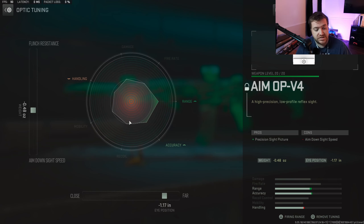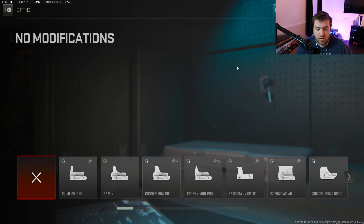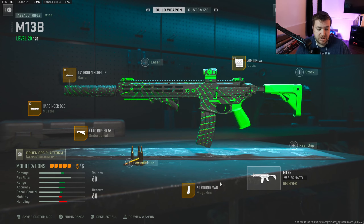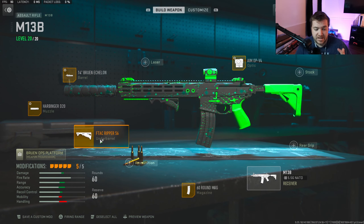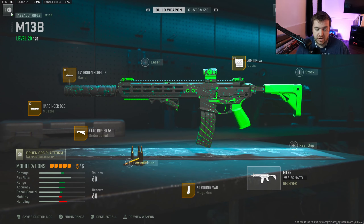I'm using the AIM OP-V4 optic — obviously this is up to you. I have a negative 0.48 toward aim down sight speed and a negative 1.17 toward far. This gives you a good amount of range with that sight, but you can throw on a red dot if you prefer. You need to be using the 60-round mag — you could go with the 45, but the 60 gives you more ammo. The F-Tac Ripper 56 underbarrel gives you the best recoil control and is probably the best underbarrel across the board for assault rifles.